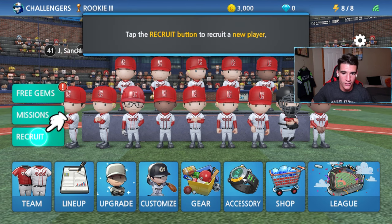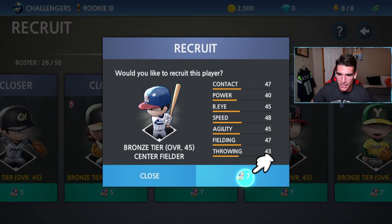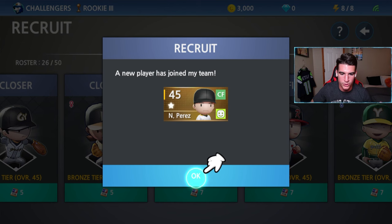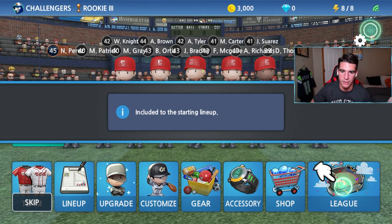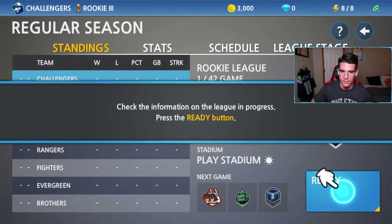We got seven recruiting tickets — I guess this is how you recruit players. We're hitting the center field bronze tier. He's got pretty low power, more of a speed and contact guy. Let's go ahead and get him — Perez! We'll include him in the lineup. Sure, you can be on my team. Let's go ahead and play our first game!